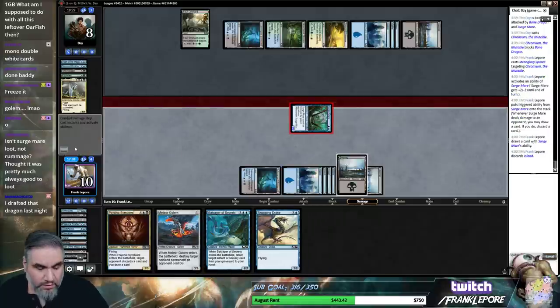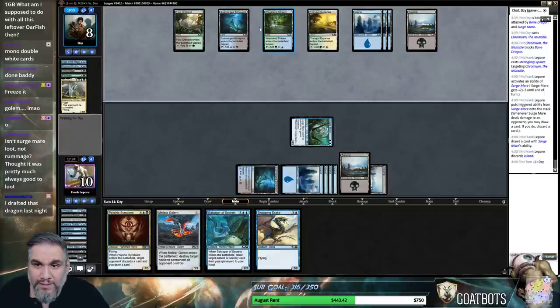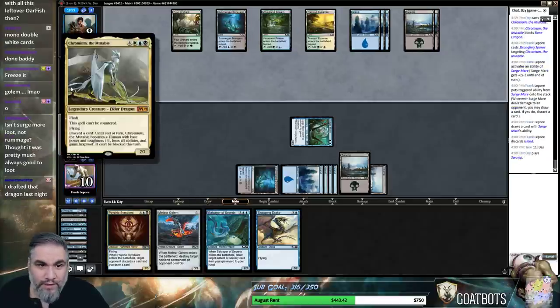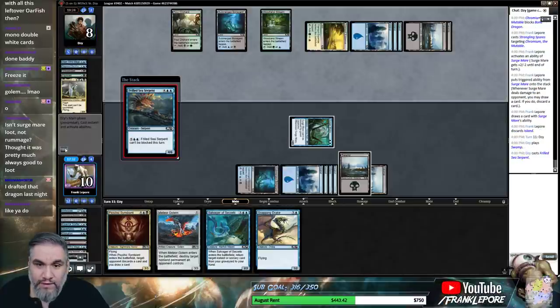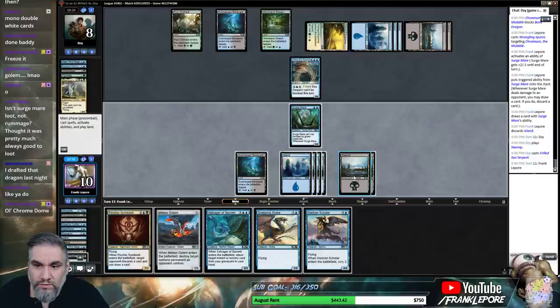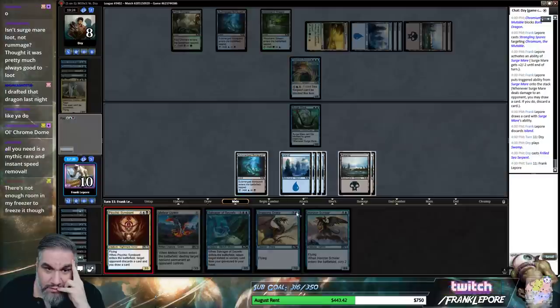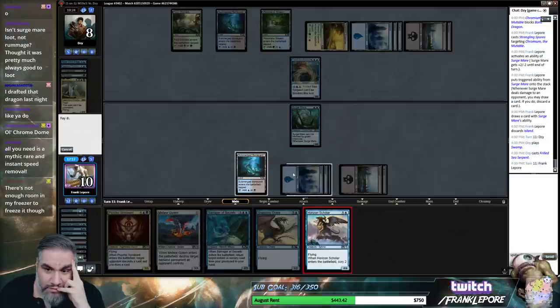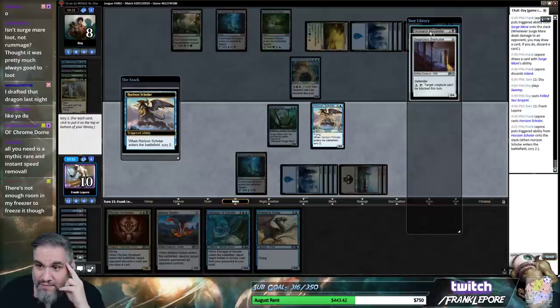We start — we have to throw something out here, right? Just play this guy. We'll Essence Scatter — just hold. Do they just not have Essence Scatter? What is even going on? Can't be blocked — put you on the bottom, don't care. You're actually pretty okay because we can do two things next turn. So yeah, three turns, but if they want to make this guy unblockable, that's fine — we'll just block it otherwise. They didn't do anything. I'm intrigued.